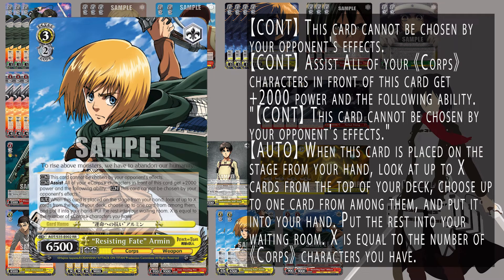We have the Resisting Fate Armin — this is your assist that we can bring on at level 2 with the change. It powers up core characters in front of it by 2k power and also grants them hexproof. It itself has hexproof, which is vitally important — it cannot be targeted by your opponent's effects, so any wind triggers cannot affect it or your characters that it grants the ability to. Effects that target, like Neg-Soul, you have to keep an eye on some of those. But a lot of these tools are very useful in helping keep board around and allowing a board-based strategy to control the game.